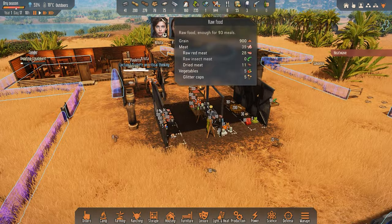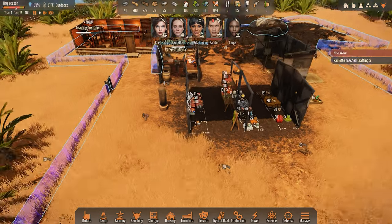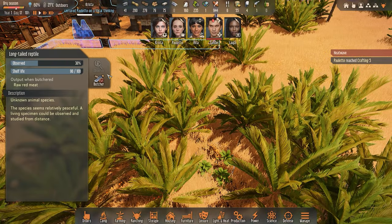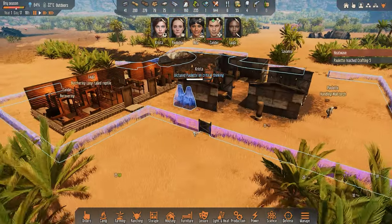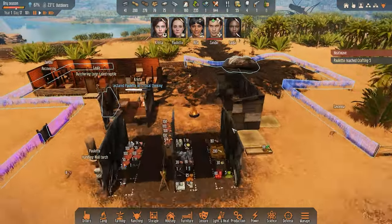We'll get some more meat coming - perfect. We already have a bit of meat now - we got 29 raw meat. Did we not butcher that guy over here? Oh he's not butchered yet - let's go ahead and butcher him. So we'll get some more food coming in, some more meat. That means we can continue making the meat stew.